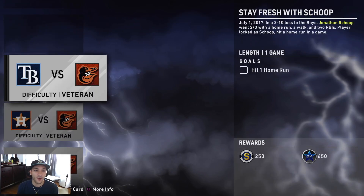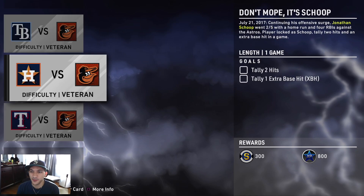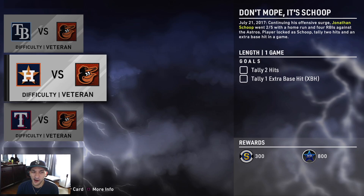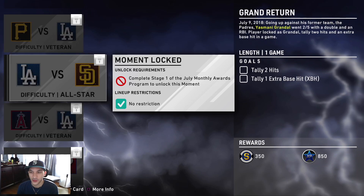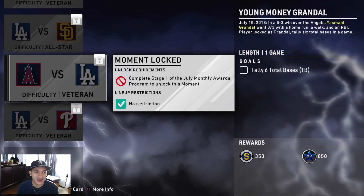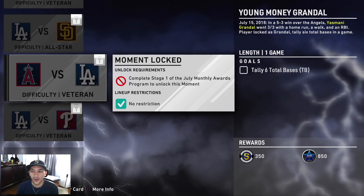As far as the moments go for the July program — only three each for Scope. You got to hit a home run, tally two hits, tally an extra base hit, tally three hits, three extra base hits, in four games. All on veteran. Then with Grandal, this one has four moments: tally two hits, one extra base hit, tally two hits, one extra base hit, tally six total bases, and tally two extra base hits. All on veteran, though one is on all-star.